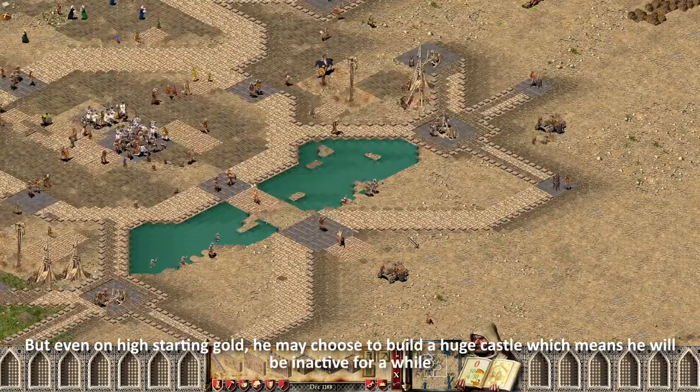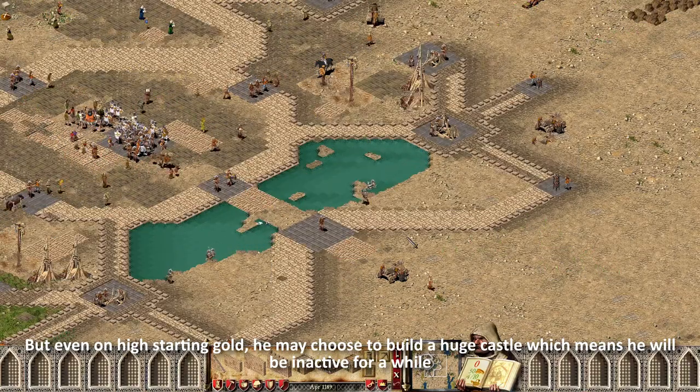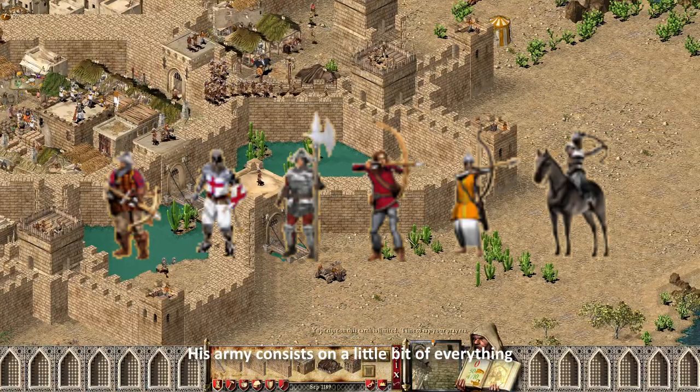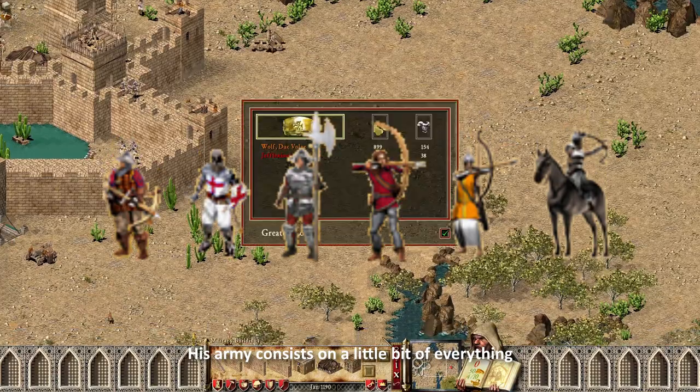But even on high starting gold, he may choose to build a huge castle, which means he will be inactive for a while. His army consists of a little bit of everything, but your main concern should be the crossbowmen and armored units.